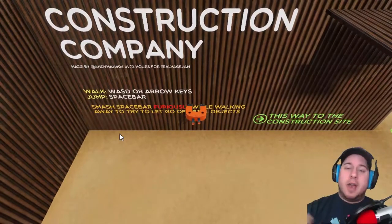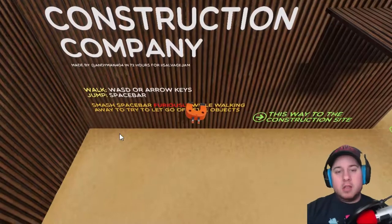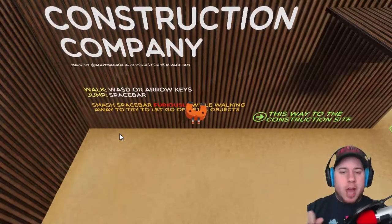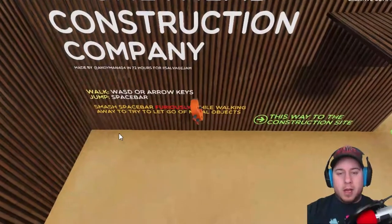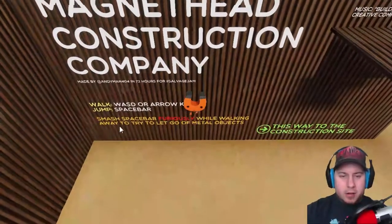So basically I stick to everything and I got to construct towers before the workday is over — skyscrapers. It's a basic mechanic. This game was made in 72 hours in the Salvage Jam. You walk with the arrow keys and there's jump.